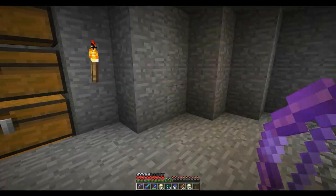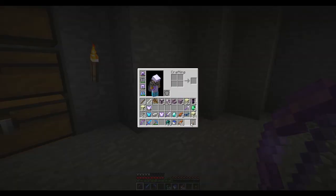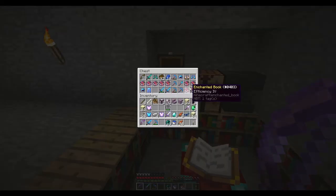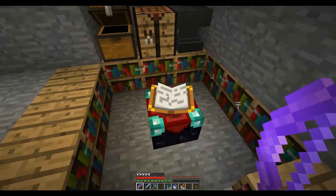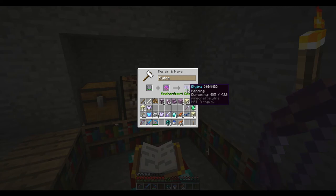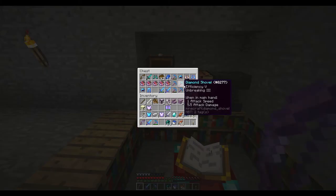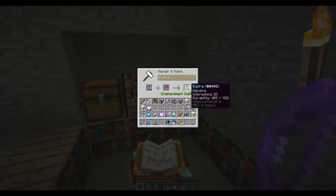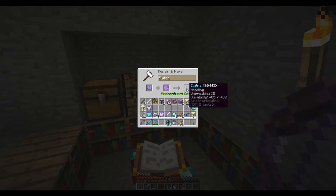We made it back safe — managed to not fall into the void with all of this awesome loot, particularly the Elytra. I set aside a mending book particularly for this. How much will that cost to put on? Just two levels for mending — nice. And I have an unbreaking three book as well, just to ease up the durability so that mending doesn't have to work as hard.